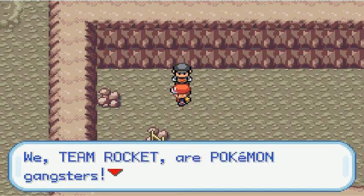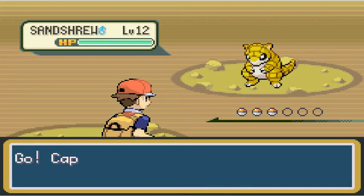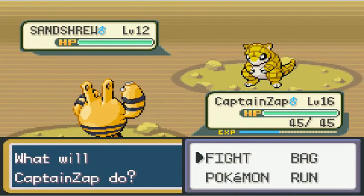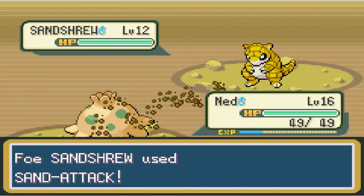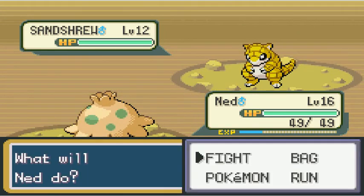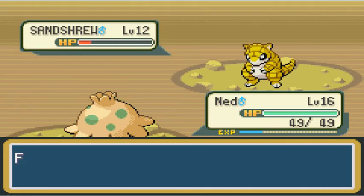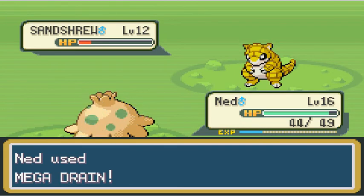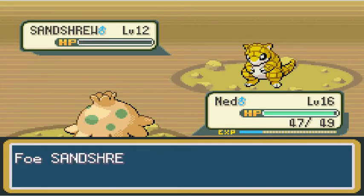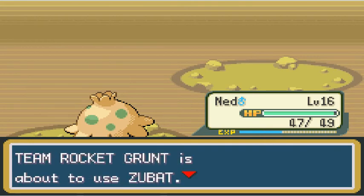Now we have a fight with Team Rocket — the bad guys! These are the bad guys in the Pokemon series, especially in FireRed, LeafGreen, Red, Blue, Yellow, Gold, Silver, Crystal, HeartGold, and SoulSilver. Holy freak, these guys are in a lot of games. Team Rocket is not challenging — they generally have Ground, Poison, and Normal Pokemon, some have Fighting types or Psychic types way later in the game. This is the first encounter with Team Rocket. He had a Sandshrew, which is adorable and he should not have because Sandshrew is adorable. All Team Rocket members are named 'Rocket Grunt' — they don't have their own names. Maybe this is why they're evil: they were born without names.